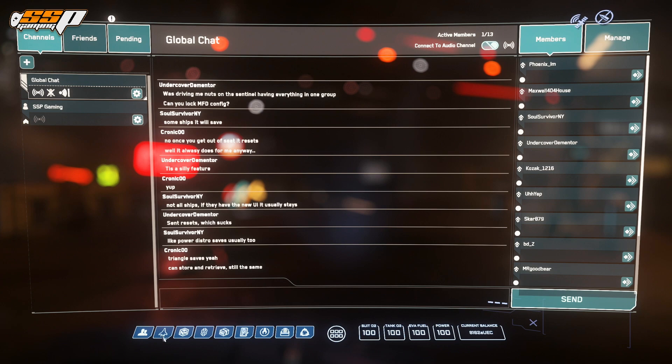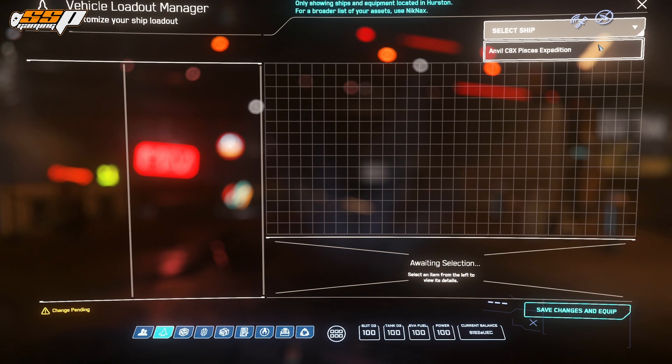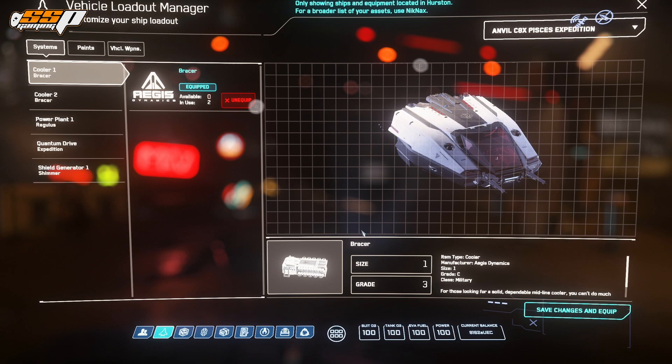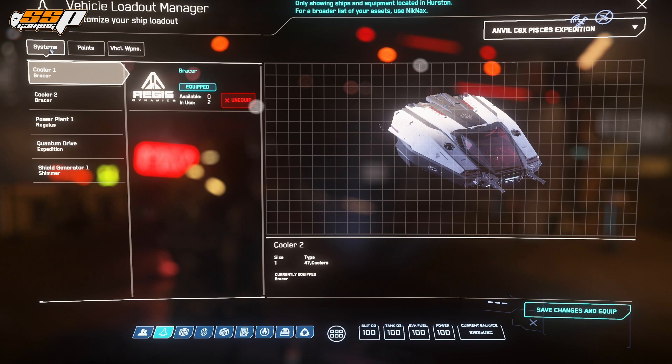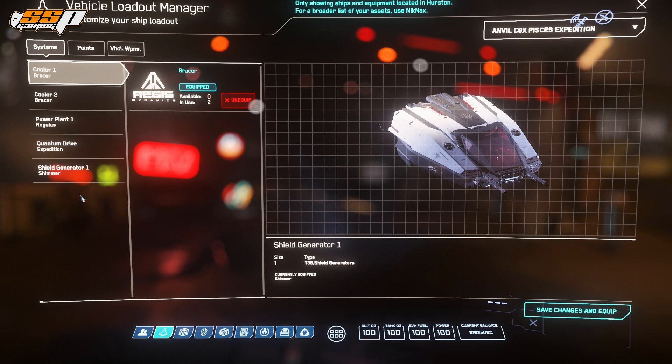The next section is the vehicle loadout manager. As mentioned earlier, in your residence or whatever residence you pick, that is initially where all of your ships will be. You need to be in the same place as the ship you want to edit in order to edit it. When you click on the ship, you'll get a little hologram and some information about it, along with all the different modules and tabs. In the Systems tab you'll see coolers, power plants, quantum drives, and shield generators. You can click on each one, and if you had other items purchased, you can simply swap them in.